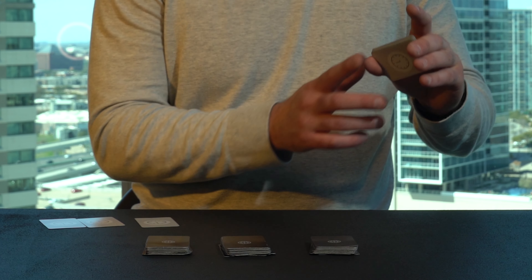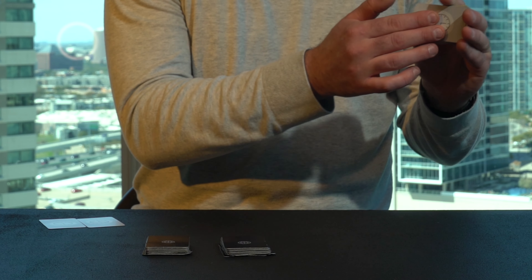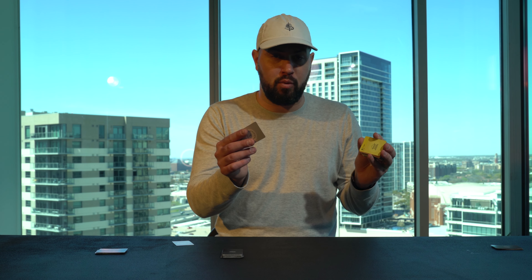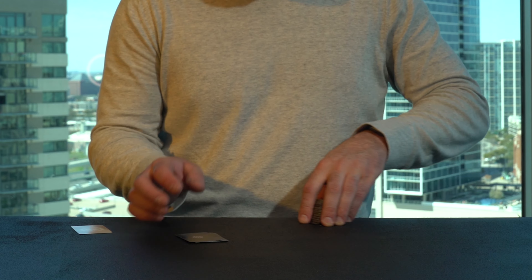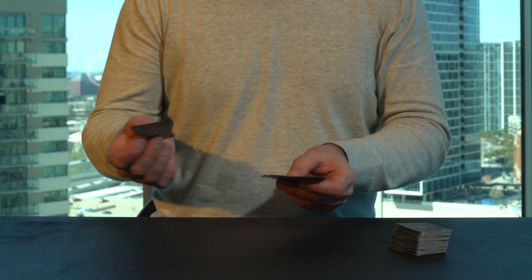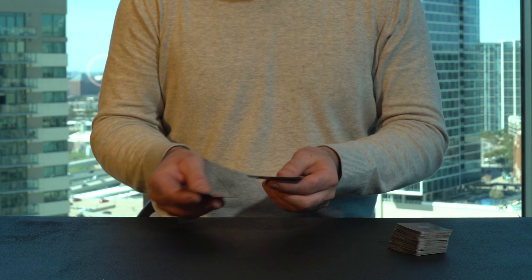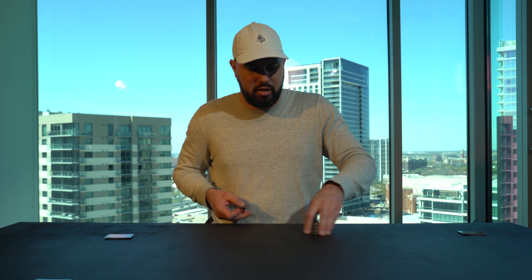We're going to put the time card at the bottom and then stack it on top. Take the next one, put it at the bottom, stack it on top. Take this one, put it there, stack it on top. For this last one, we're going to take a couple of cards out of the bottom — maybe four or five — and we're going to shuffle this last time card in here. Then we're going to take all those cards and place them at the bottom. Now your deck of trade cards is ready for the game.